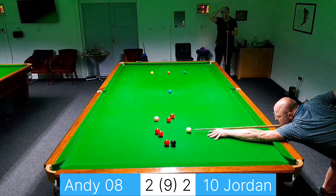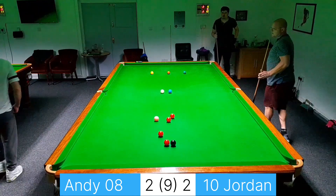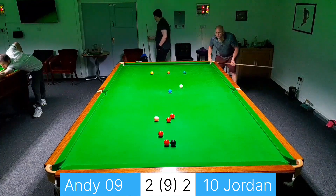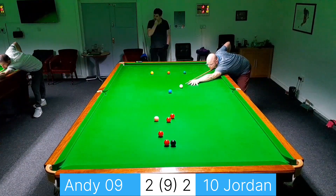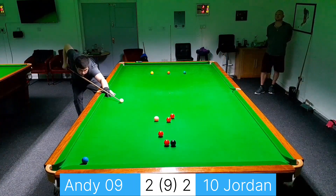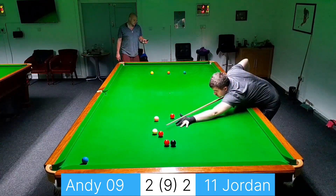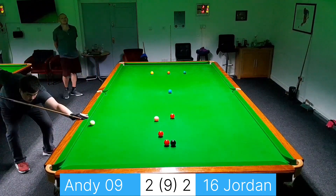So I'm going to have to take the top one of these two to the left corner and play up for the blue. I'd have preferred it to the middle, but being there it means I can take it to the left corner and then hopefully have a choice of the two reds to the right of the pink — that's the plan. And I was not far away. Jordan dispatches that red with authority — can he get the cue ball out nicely for the next red? He can.